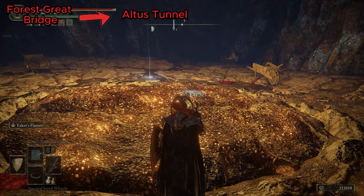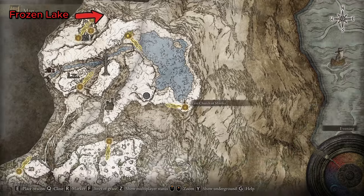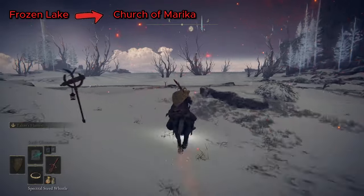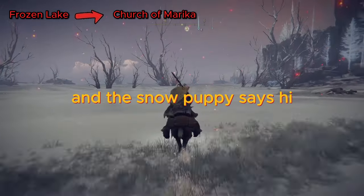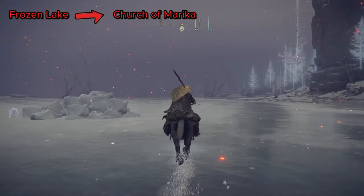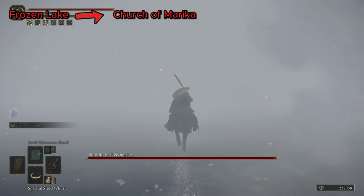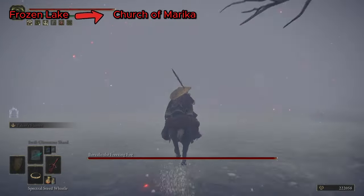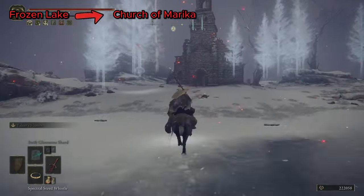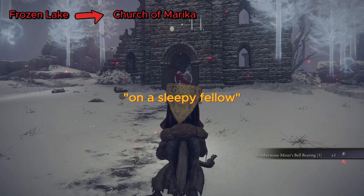For the third bell bearing, the easiest starting point is the frozen lake in the snowy mountains. To get to the item it's a quick 30-second jog on Torrent to the bottom of the lake. You'll be able to see the church before the fog kicks in and the snow puppy says hi, so just head that way and you'll probably be okay. Right here you'll find the third somber smithing item on a sleepy fellow.